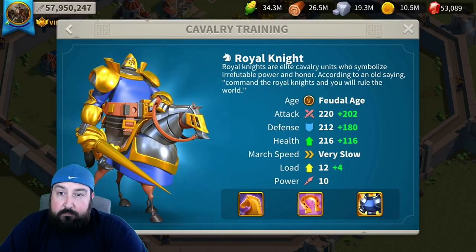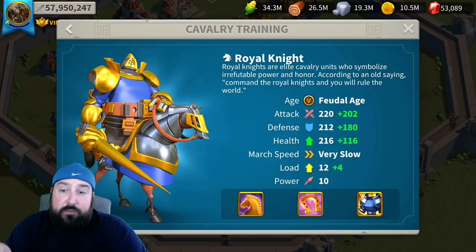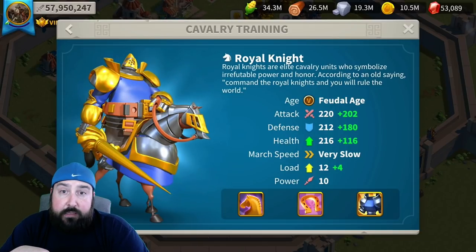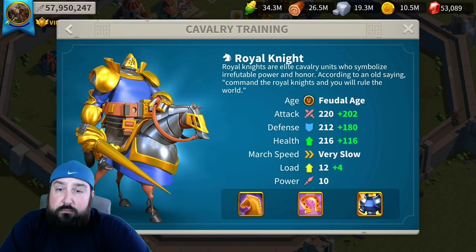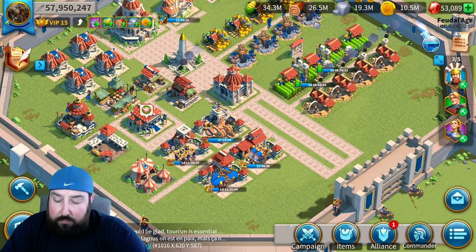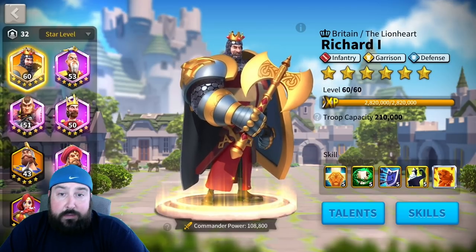So why are cavalry used specifically for mobility, for nuking, or for taking down infantry? Cavalry are supposed to take out archers, infantry is supposed to take out cavalry, and archers are supposed to take out infantry — that's the way it's supposed to go. But the stats are the same, so if you look at the troops, why are different troops used in different ways? The answer is in the commanders.